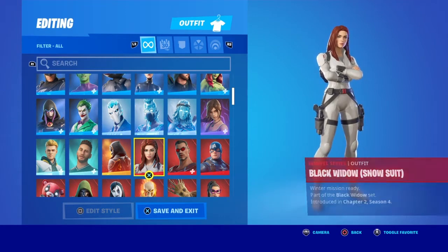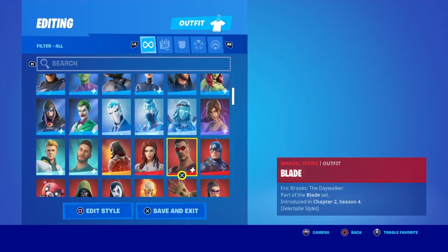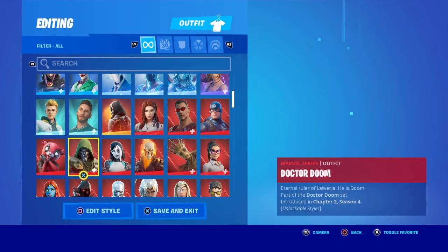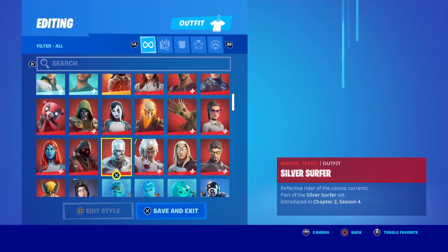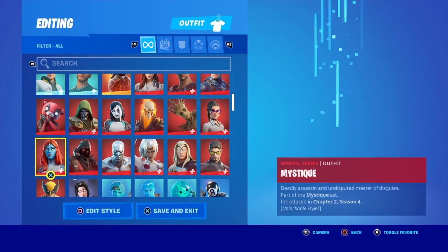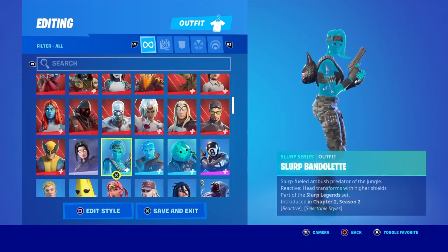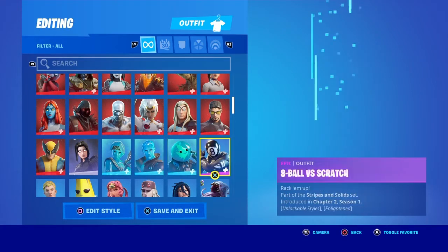I went crazy when I bought superhero skins in Season 4 — I literally almost had all of them. You've got Black Widow, Blade, Captain America, Battle Pass Jennifer Walters, Battle Pass Groot, Ghost Rider, Domino, Doctor Doom from the Battle Pass, Mystique from the Battle Pass, Silver Surfer, Storm from the Battle Pass, Thor from the Battle Pass, Tony Stark from the Battle Pass, and Wolverine — and yes I did get him in Rainbow. You've got Shadow Arc — I think she's from the Multi-theme as well. Slurp Bandolette, Slurp Jamesy, and Slurp Leviathan from the Slurp Pack.